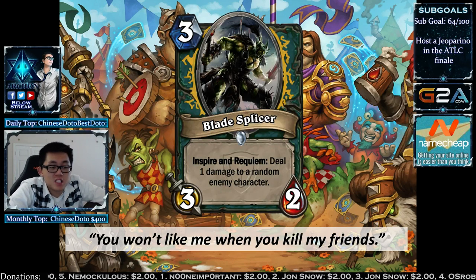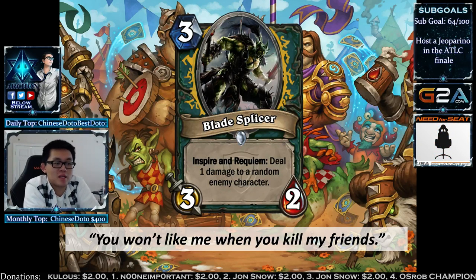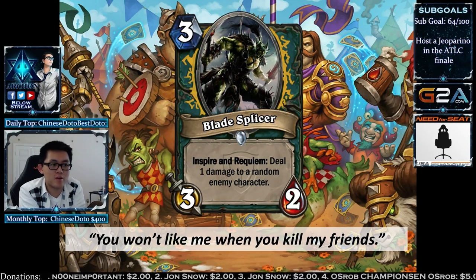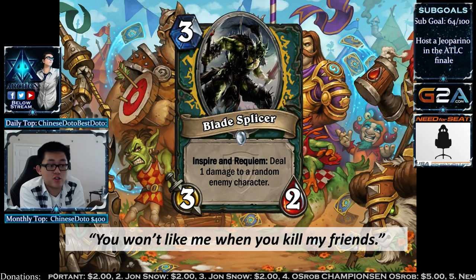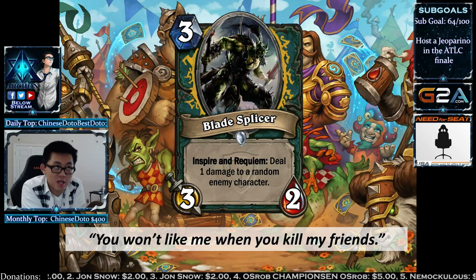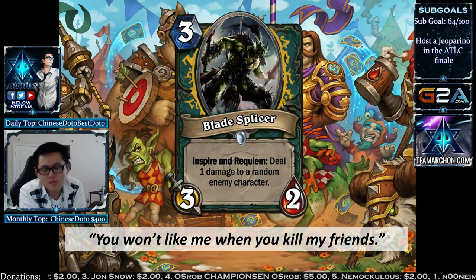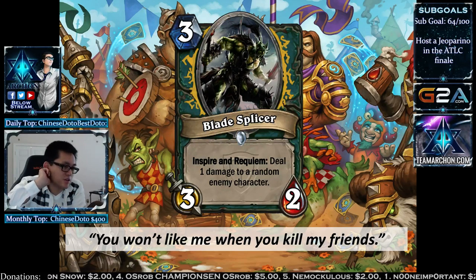Blade Splicer has both Inspire and Requiem: deal 1 damage to a random enemy character. It's a super Knife Juggler that activates off minion deaths and hero powers. If you Blade Splicer and then use your hero power, it juggles twice — because you use the hero power, the Ghoul is going to die, and the Ghoul itself also deals 1 damage. Your hero power effectively triggers this twice.